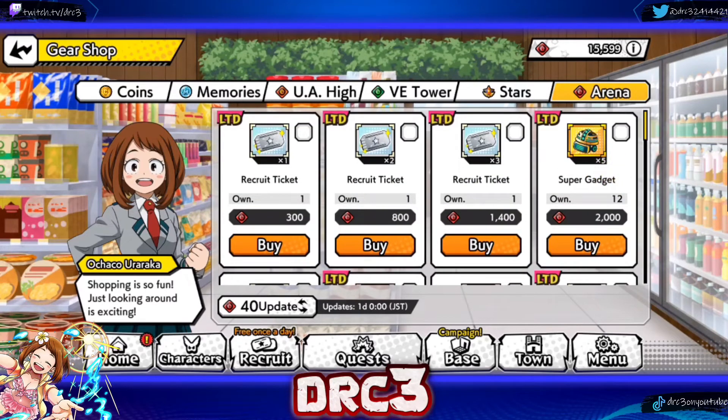So I just wanted to go over the gear shop and let you guys know it has refreshed. There are some interesting updates to the coins, memories, and UA High portions. I don't know if they're going to do anything with the VE Tower or arena portion in the future, but I am liking the changes they're making. What do you guys think of the coin changes? What do you think of the memory changes? Do you like them putting a wallpaper in the memory category, or do you feel like you won't be able to get the memory points needed? Let me know in the comments. If you enjoyed the video, hit that like button, hit that subscribe button — thanks for watching, peace.